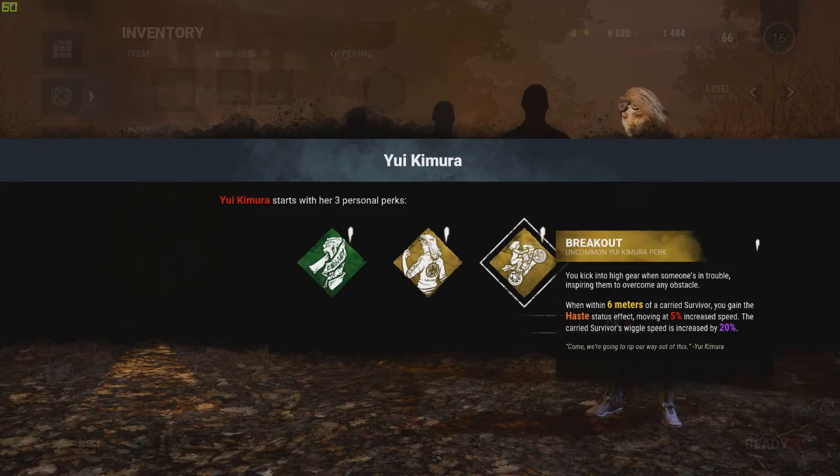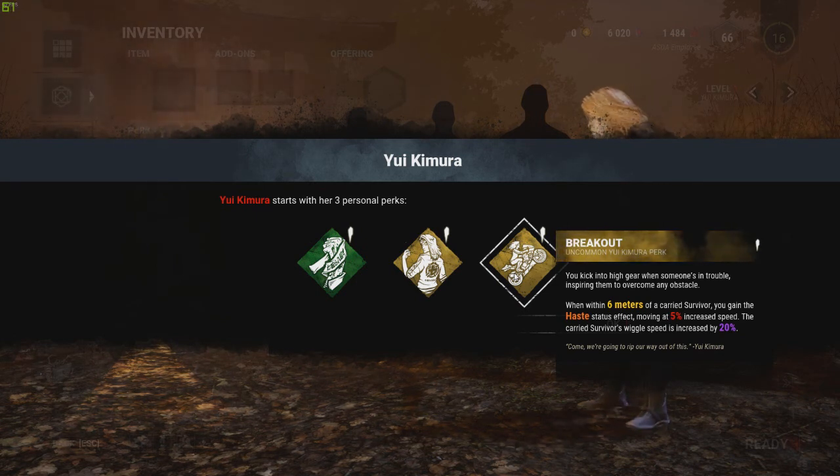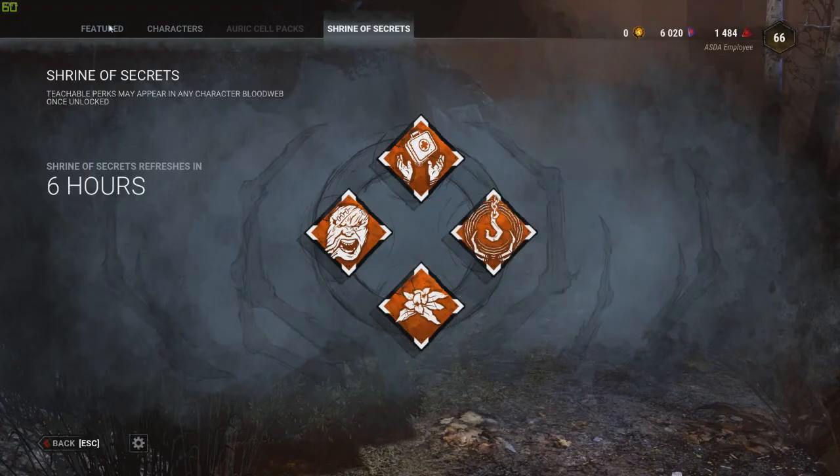And we have Breakout — you kick into high gear when someone's in trouble, inspiring them to overcome any obstacle. Within six meters of a carried survivor you gain a haste status effect, moving at five percent increased speed. When the carried survivor's struggle speed is increased by 20 percent. So if you can move faster near survivors in a wiggle status, the wiggling is increased by 20 percent, making it a lot faster.